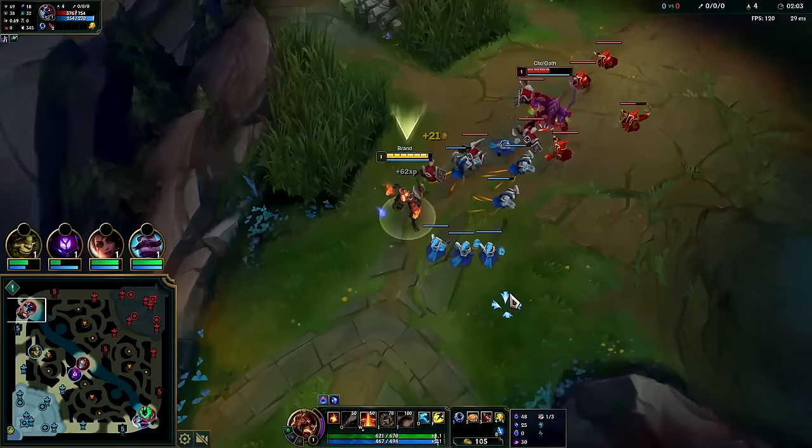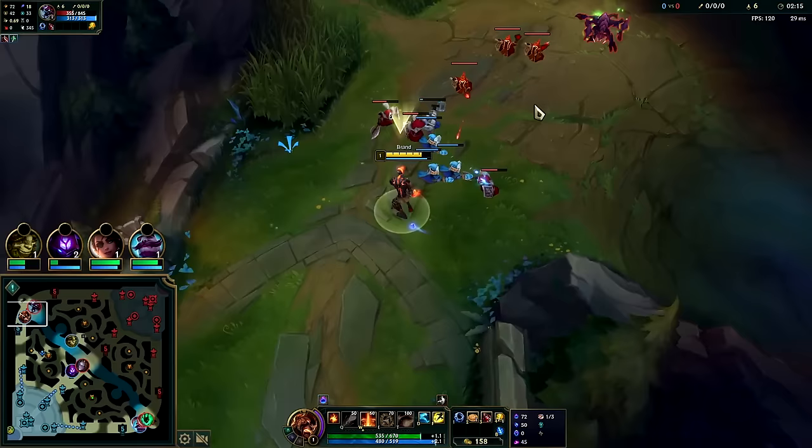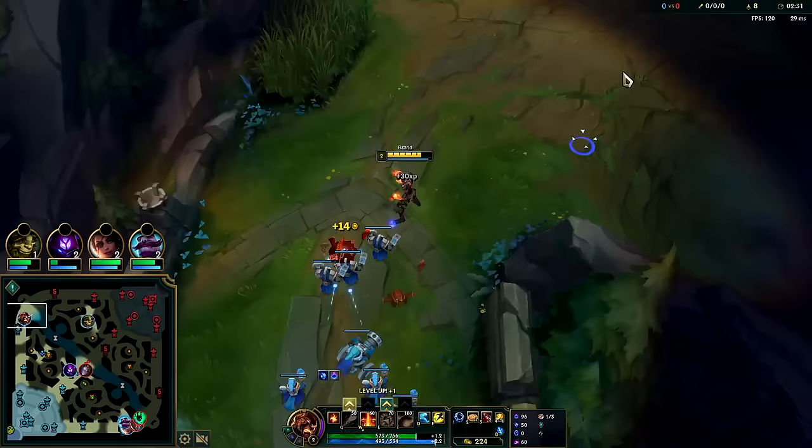He needs to keep his health up and wait for a gank, taking what minions he can without too much damage — that's his primary goal. My goal is to apply maximum damage while not missing CS, and I can do that because I outrange him. We cast W, already have the cursor hovered right as he goes in for the last hit.